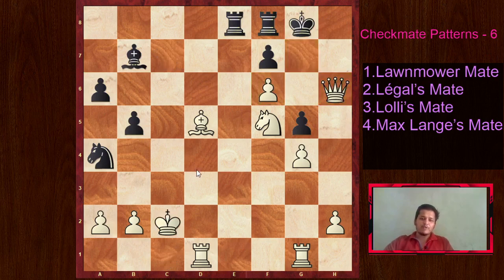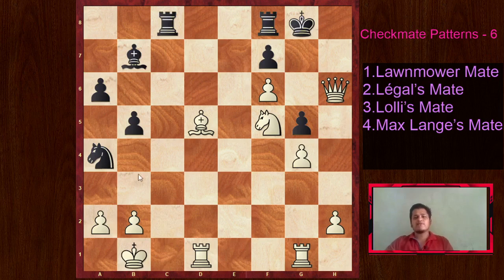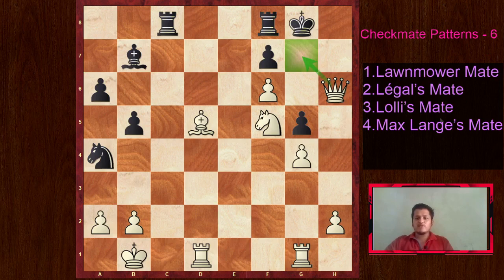The forcing way is Queen G6 check, King H8 only move, Queen takes F6 check. With two checks we first pick up this bishop and then it is a forced checkmate with Queen G7. In this case the bishop was defending the G7 square, so with two checks we first picked it up and then checkmated the king with Queen G7. Both moves lead to victory for white. After Queen E3, black played King H7, and white just decided the rook is ready to come into the game and this important defender needs to be removed.